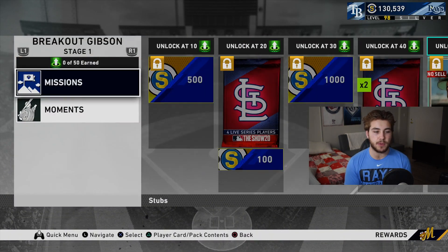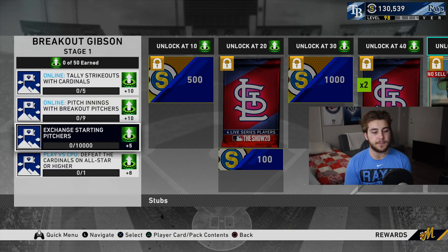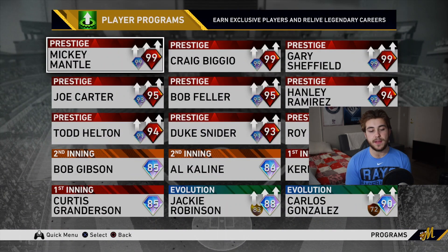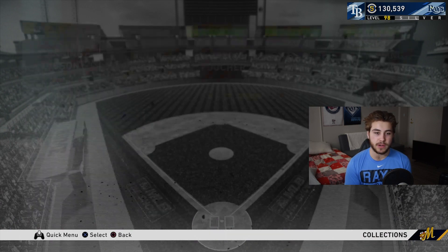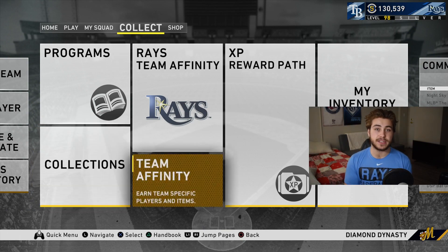Bob Gibson is going to give you 20 program points. All you have to do is complete all the moments for Bob Gibson on all-star difficulty. The moments give you 42 points and the all-star gives you 8, getting you to 50 program points. Once you get that Bob Gibson card, go over to collection, Second Inning Program, collect him, and you get 20 program stars. Make sure to do both brand new free diamond starting pitchers. It seems like at least once or twice a week they're adding free cards, which is always a good thing.